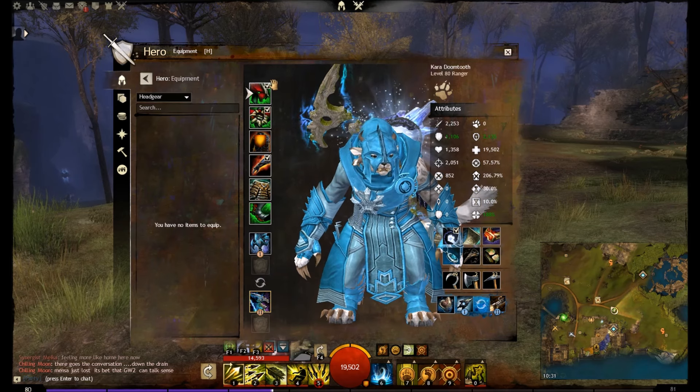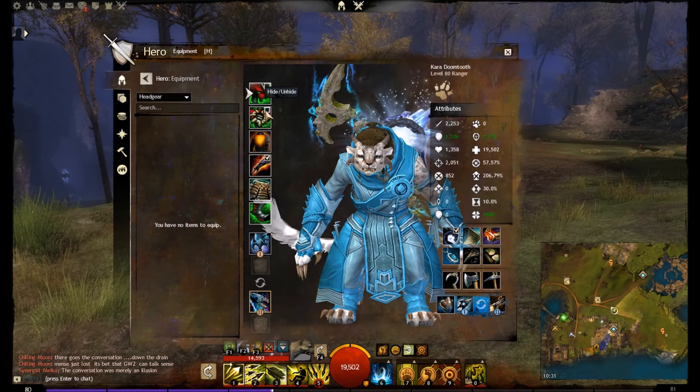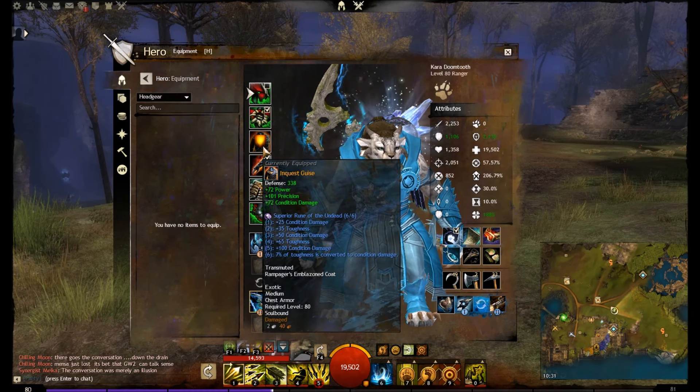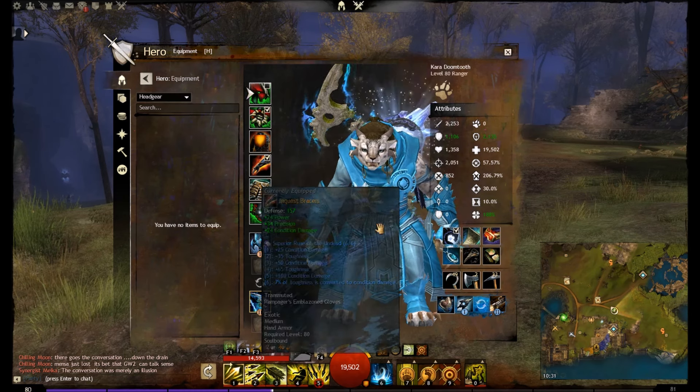I don't like the headpiece — it's the Charr cultural tier armor. I like the shoulder piece because it's actually pretty cool. It's more like a scarf wrap with a little badge on it. And then it's got some Inquest mixed in as well.